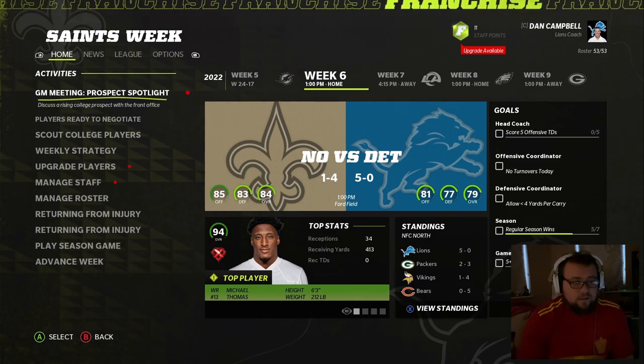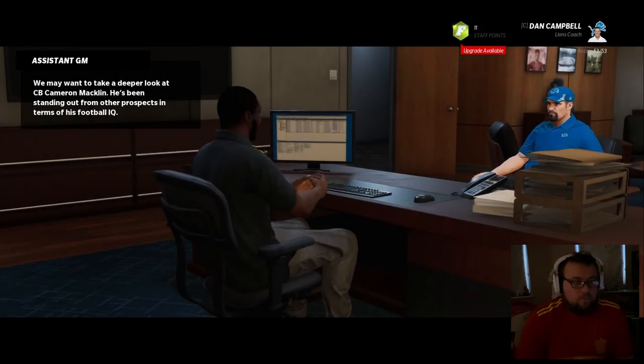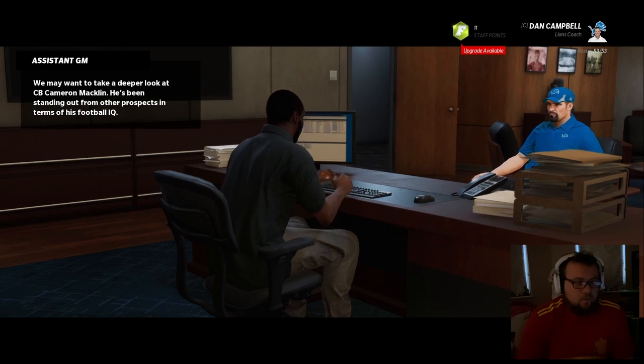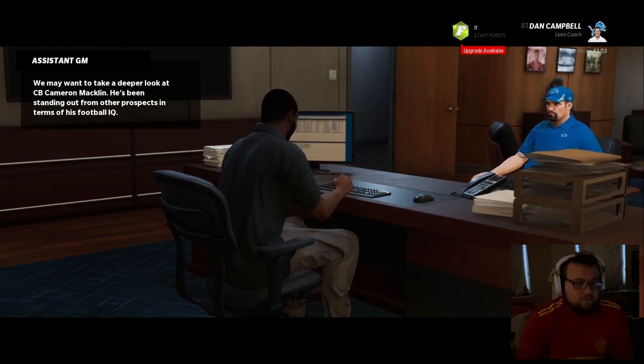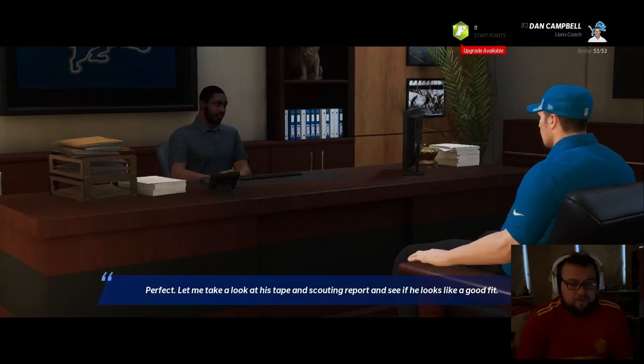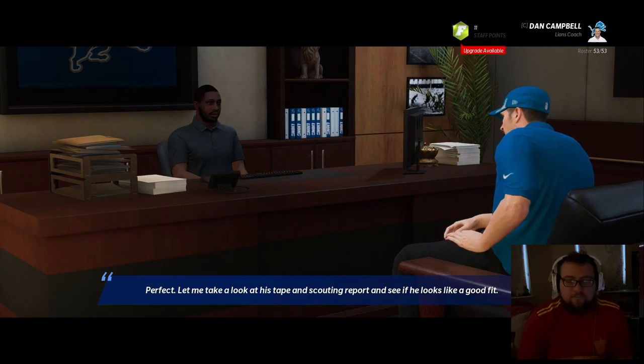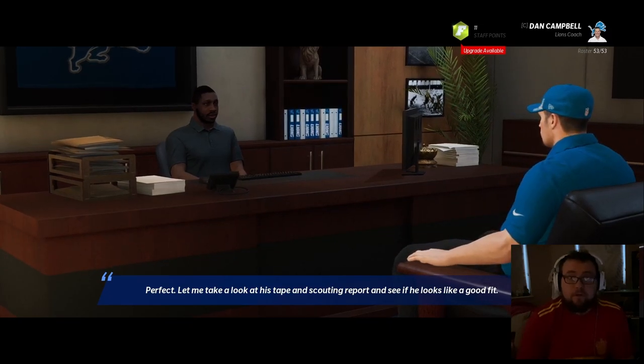They've got a prospect spotlight for us — someone they want us to consider drafting. They want us to take a deeper look at cornerback Cameron Macklin. He's been standing out from other prospects in terms of his football IQ. Let me take a look at his tape and scouting report and see if he looks like a good fit. I need to remember his name and go find him.